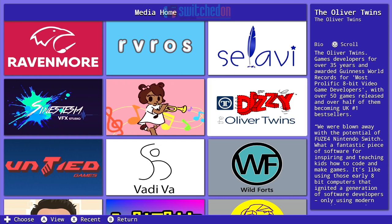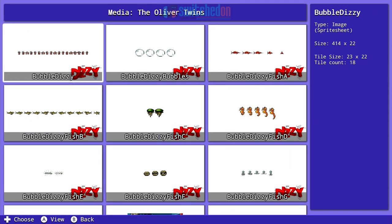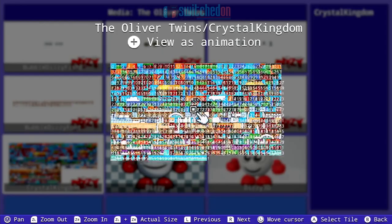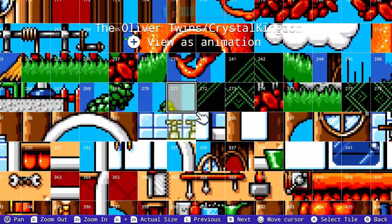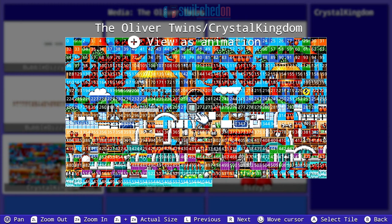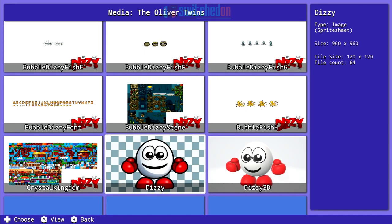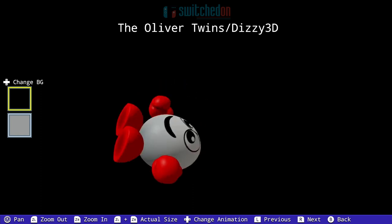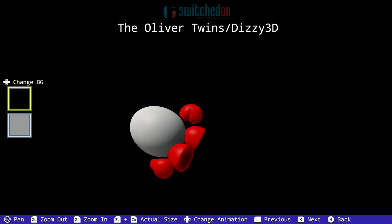This was one of the most impressive things for me — brought a little tear to my eye as a coder of the 80s — and that's some content from the Oliver Twins, who made so many games for the Commodore 64 back in the day. If you've ever heard of Dizzy, that was these guys that made that. But here they've added some assets to the game that you can use in your own games. Absolutely amazing stuff, and here is a 3D model that they've made of Dizzy — very cool.